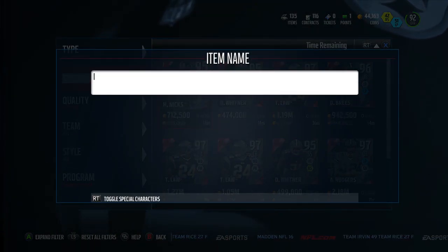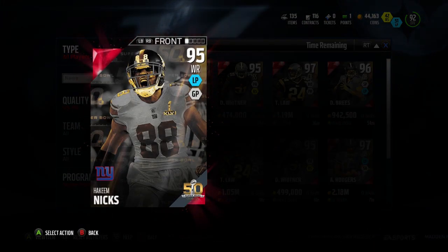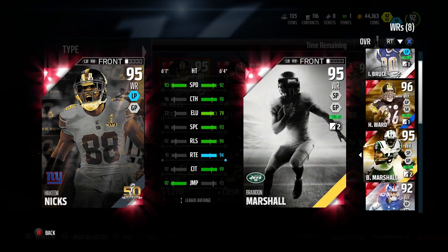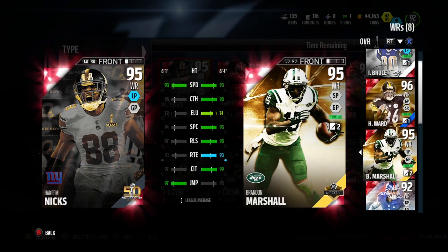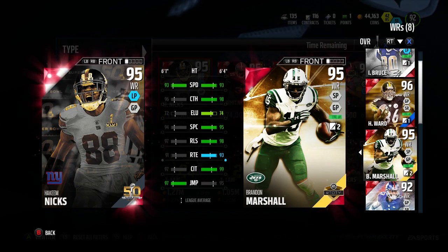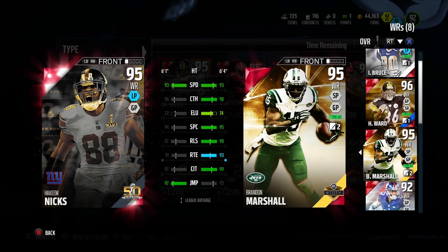Some of the cards that came out on February 1st include this Hakeem Nicks card. We'll take a look at his stats and compare him with our best wide receiver. As you can see, this Hakeem Nicks doesn't have anything on Isaac Bruce, but if we compare him with Brandon Marshall who has the same overall, Marshall still has him beat in just about everything. Hakeem Nicks does have 93 speed, 96 catching, 72 elusiveness, 94 spec catch, 97 release, 91 route running, 97 catching in traffic, and 97 jumping, so it does look pretty good.